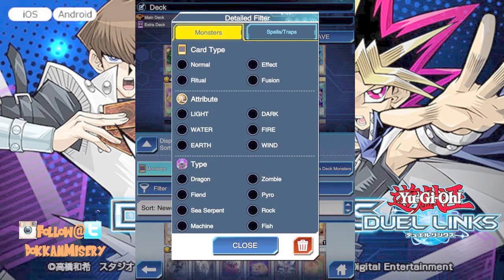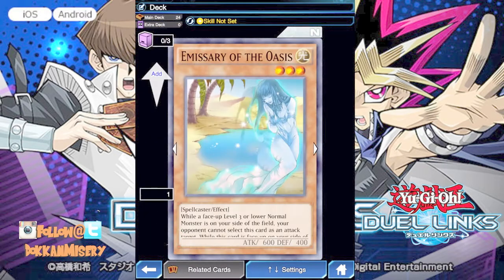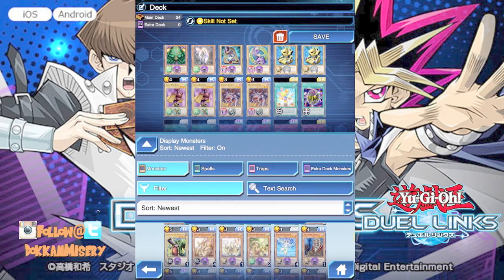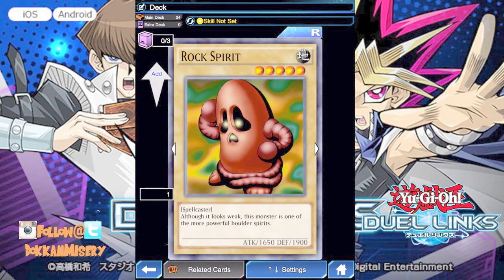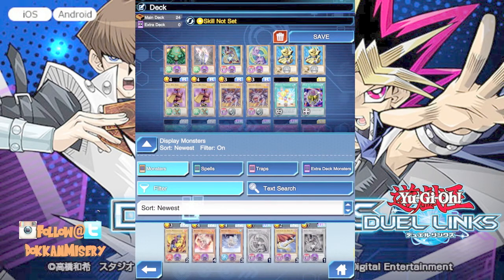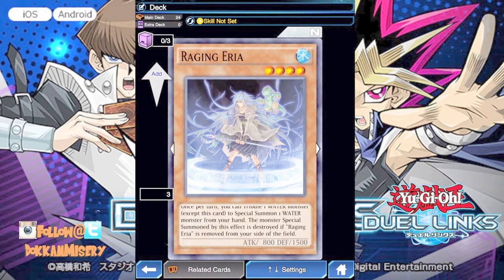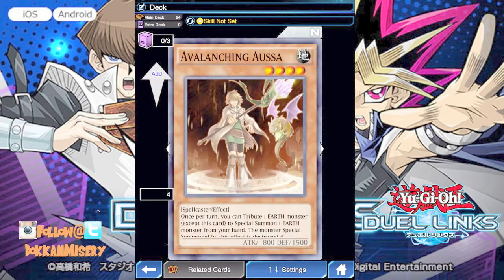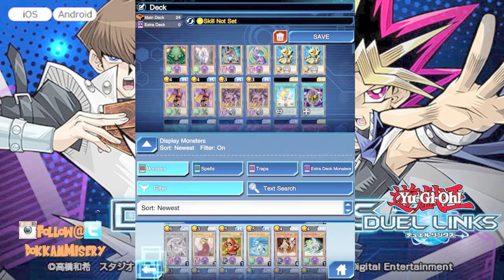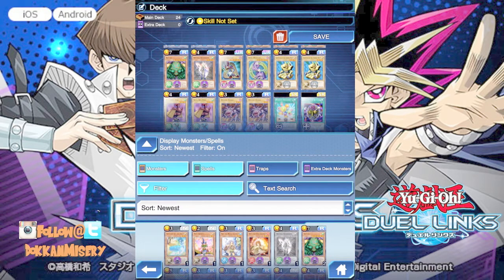Let's filter by spellcaster — I want to see if I have a one-tribute one. That's a five-star, that's a five-star — these are all crappy. One water monster, special summon one water monster from their hand — yeah I don't have good water stuff yet so I can't use them. There's Shura — not good either. They're all dark and wind pretty much. I guess I could go to a magic card and see if there's something else.